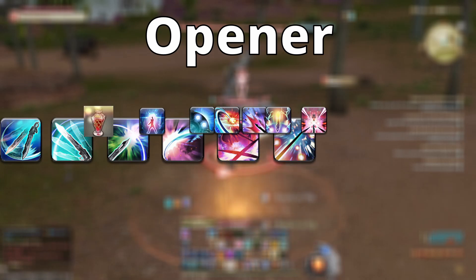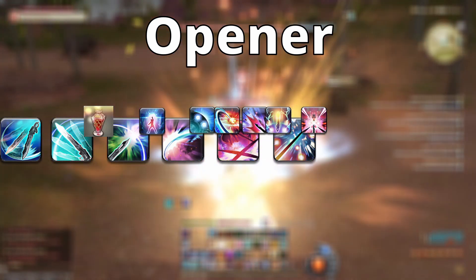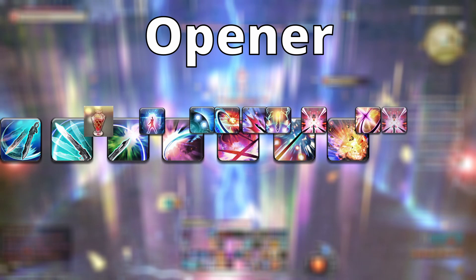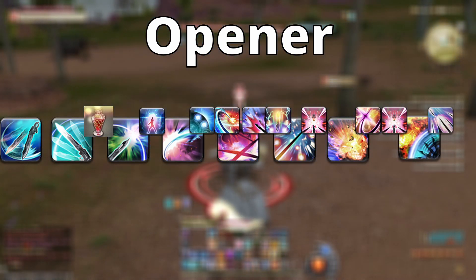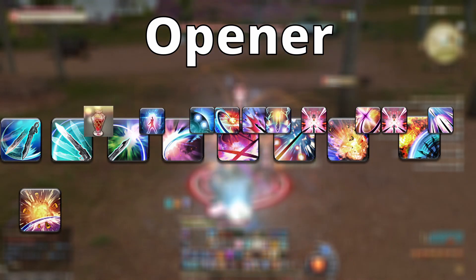After that, finish the combo by casting Savage Claw, weaving Abdomen Tear and Rough Divide into Wicked Talon, weaving in Eye Gouge. Then cast Burst Strike into Hyper Velocity and finish with another 1-2-3 combo.